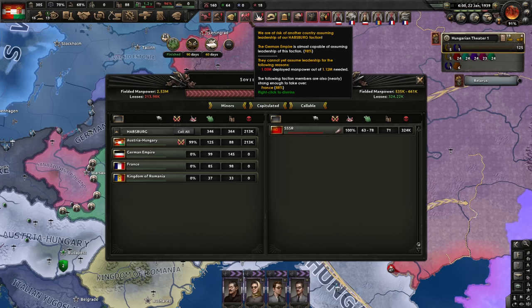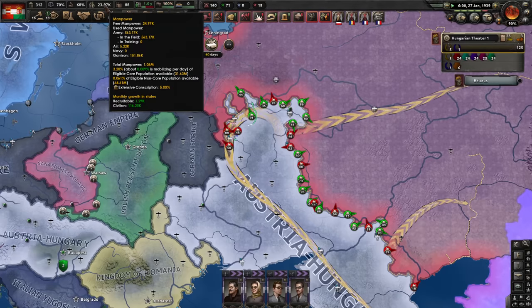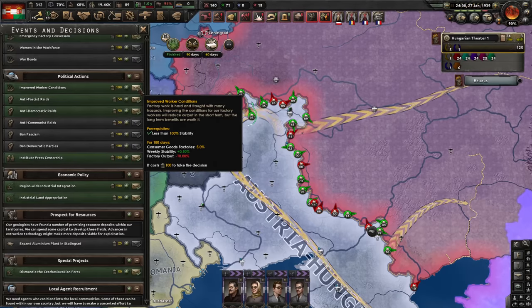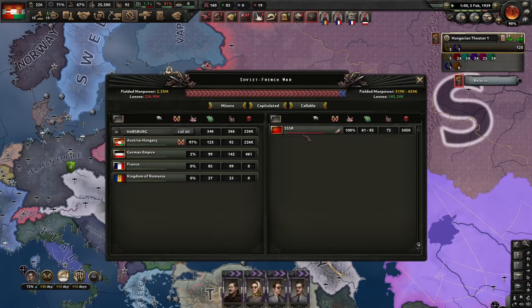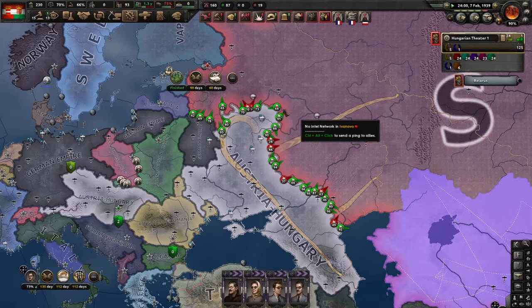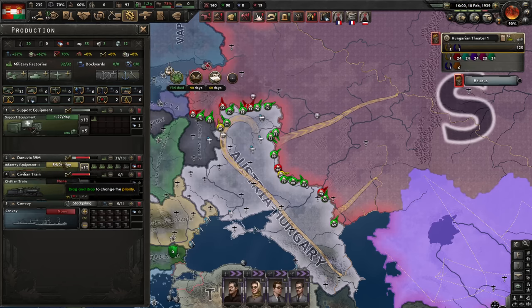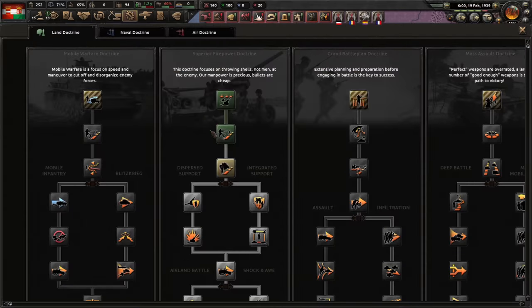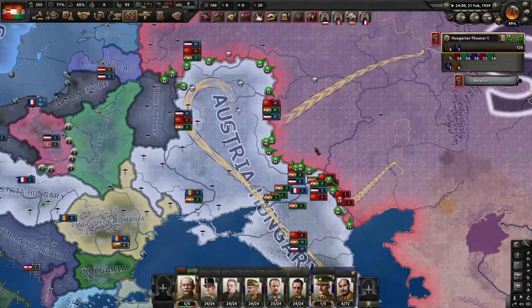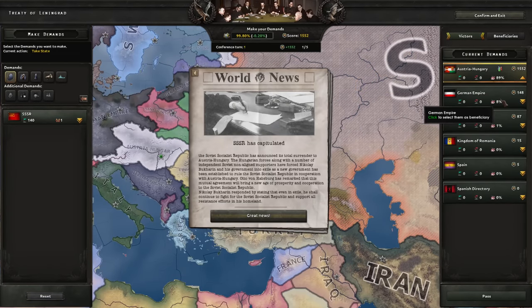Tfa is here - that's a decent amount of victory points. And Smolensk - the Germans will take it probably. Still 0% participation. Alright, the enemy should surrender soon. I'm hoping nobody is going to assume leadership because I'll get a lot of factories once this is done. Fifth research slot please. Come on, surrender. Yes - just one more victory point. 99% there. Just a victory point, whichever one. And they surrender - yes they do! And I have all the points.